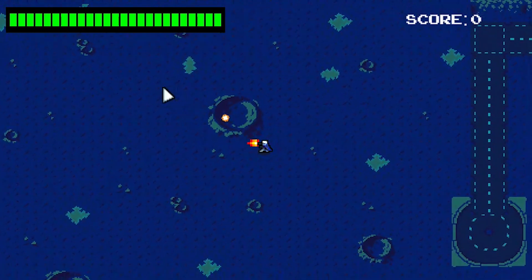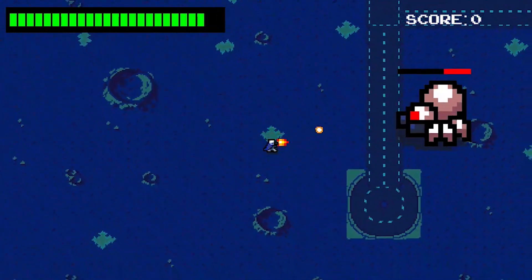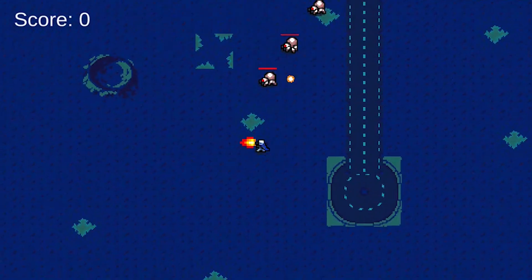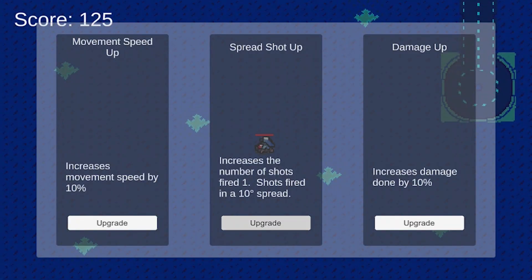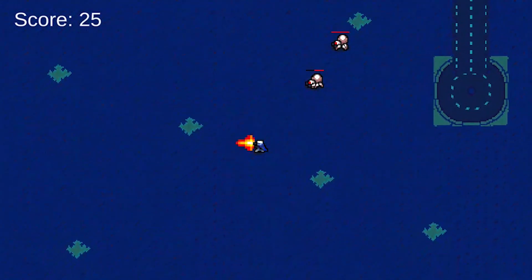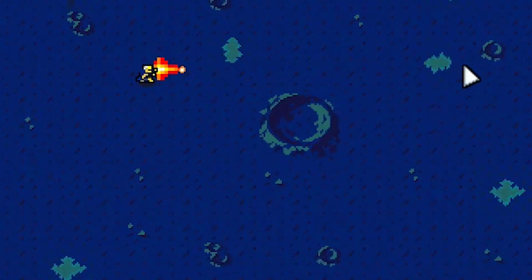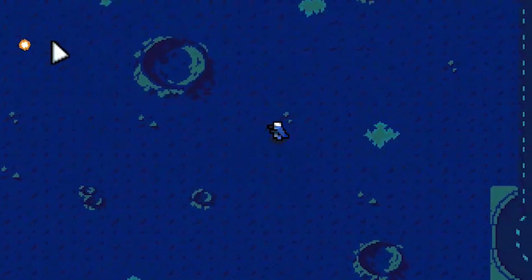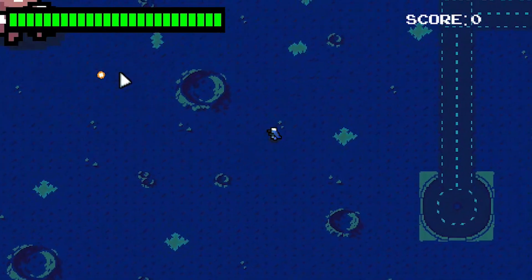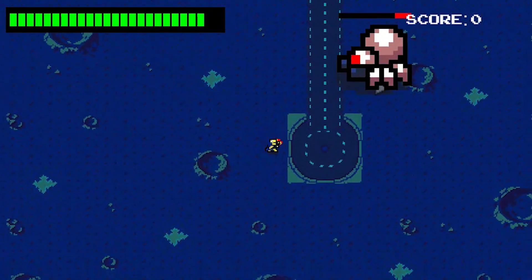Today was all about fixing as many bugs as I could. The spider and hornet boss now stay on the field and don't shoot themselves when facing left. I fixed a couple of pause menu issues — the game was still moving in the background and you could still take damage, and sometimes a double upgrade window would appear when clearing a boss. I also added a custom mouse cursor for more accurate aiming, and corrected the math so bullets fire directly to the mouse position, including the spider boss's projectiles.